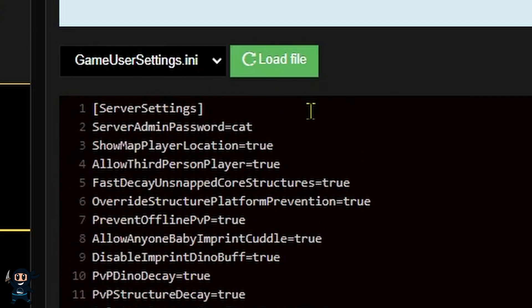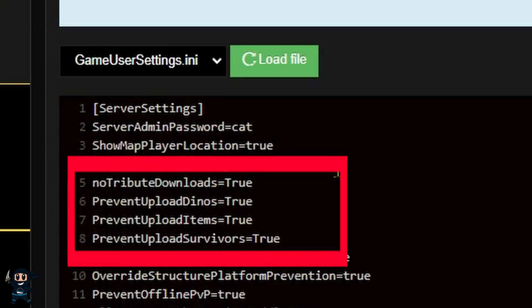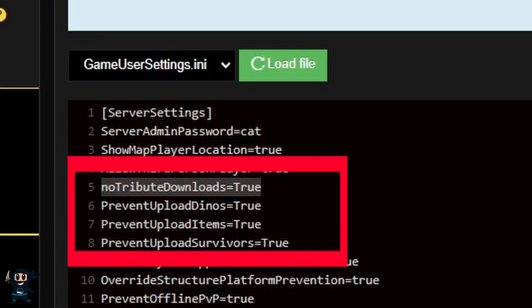So once you've found it, you want to go ahead and look through the list and see if the following configs that are on screen right now are in the list. And if they're not there, then we can go ahead and add them in. As of right now, the only setting you need is NoTributeDownloads=True.